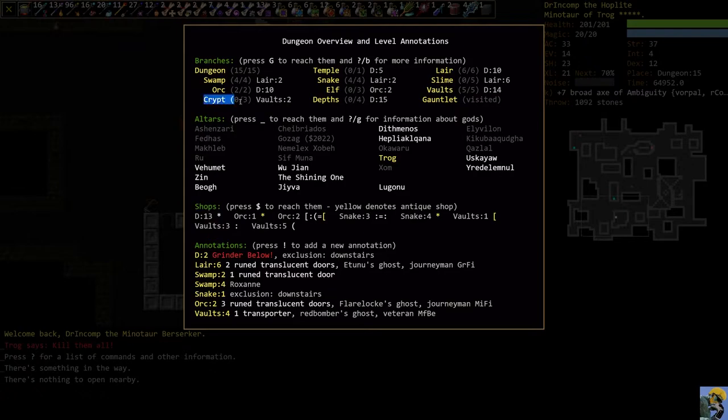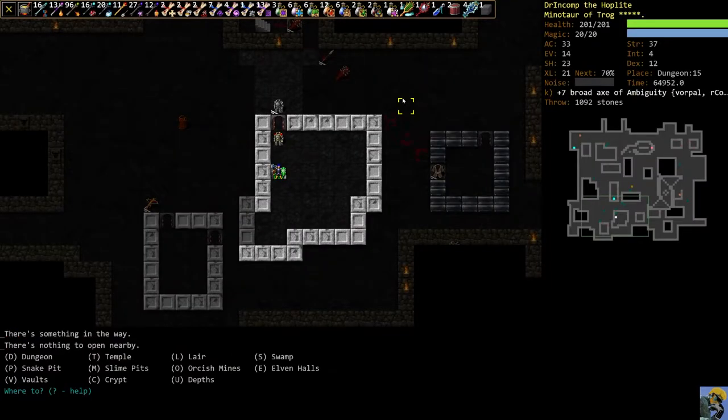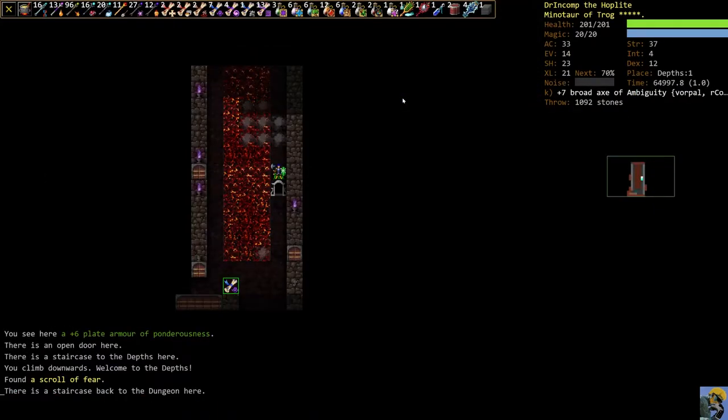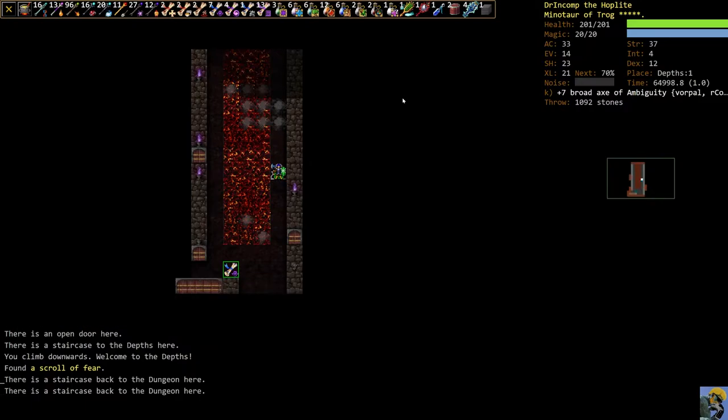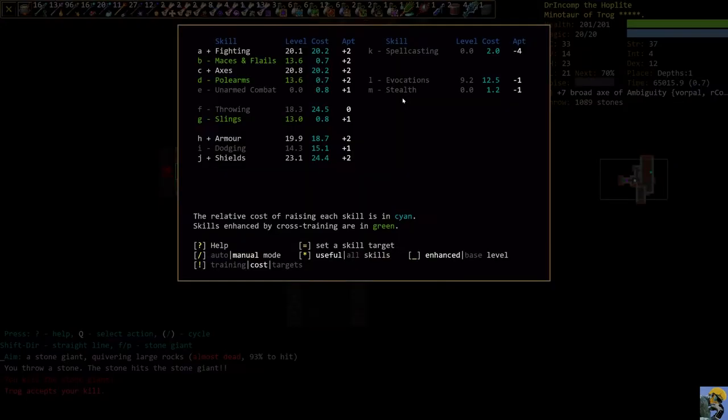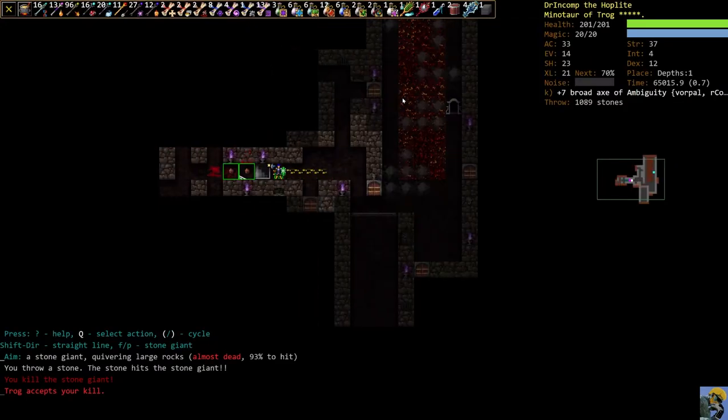The crypt is probably a little easier than the elven halls, especially if you can handle the undead and have resist negative energy, but if the undead are strong against what you do like poison or cold, there's really no need to stretch yourself. Our character is plenty strong to take on the depths, so we shift+G to the depths. The depths is this next phase with four levels, filled with enemies similar to dungeon 14 and 15 but even harder. We've got a stone giant — I'll throw stones at it and kill it before it even gets to us.